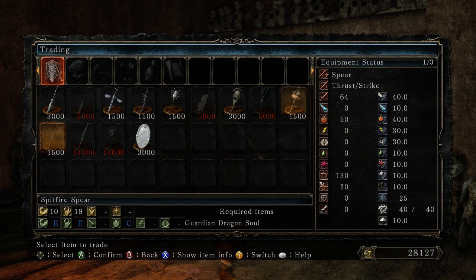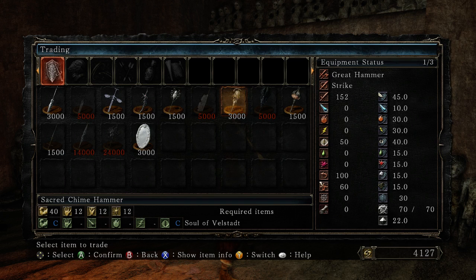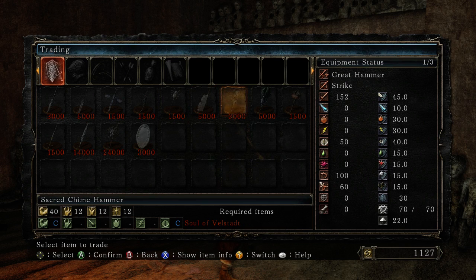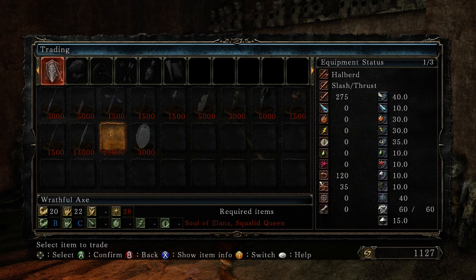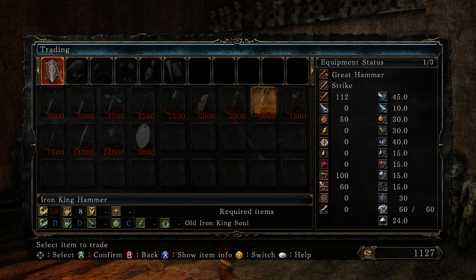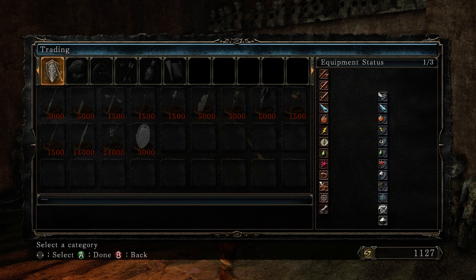The Wrathful Axe is one I'm kind of interested in. I'm considering whether or not to grab the Sacred Chime Hammer, but considering that the only other thing Velstat's soul is useful for is his Miracle — and I don't really want to use his Miracle — I do think I'll be grabbing that. Nothing else here seems very good. I've already got my Butcher's Knife. The Iron King Hammer is the only other option I might want, but I'd have to two-hand it, so I'm probably going to pass on that.